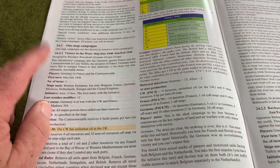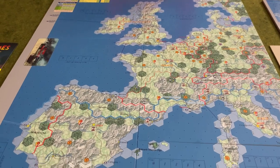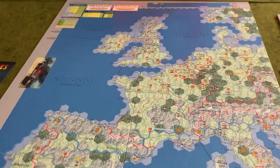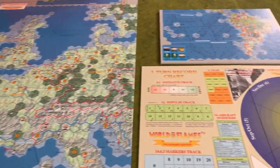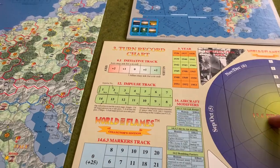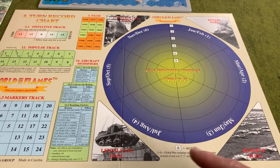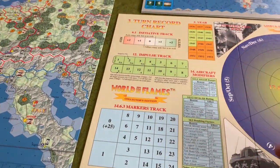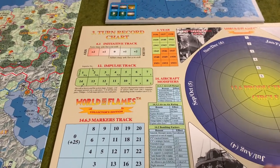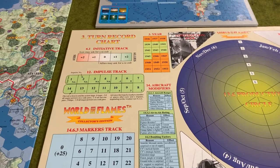So for our scenario today we're setting up, we're only going to need the Western European map. Here you see I've laid out the West Europe map per the scenario instructions. You are also going to need, for every scenario, to lay out the turn record chart. This has the production circle as well as your various pools like your reserve pool, lend-lease pool, construction repair, and also your initiative and impulse trackers. A lot of information on this one.